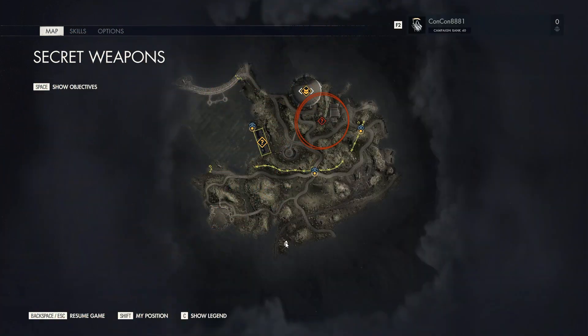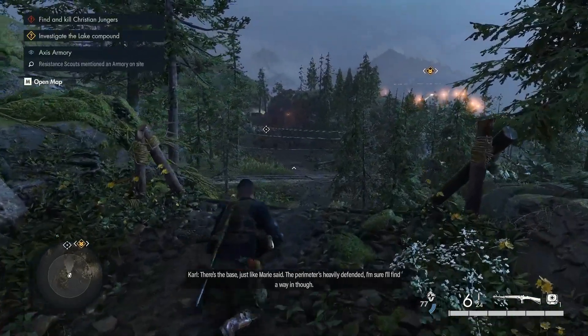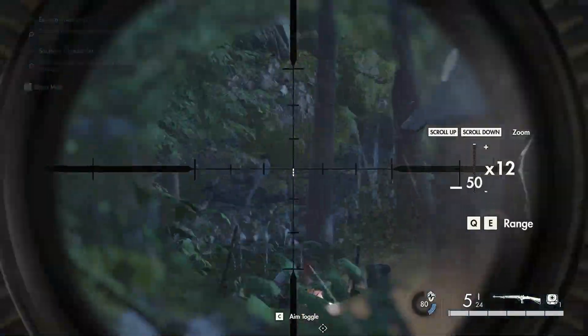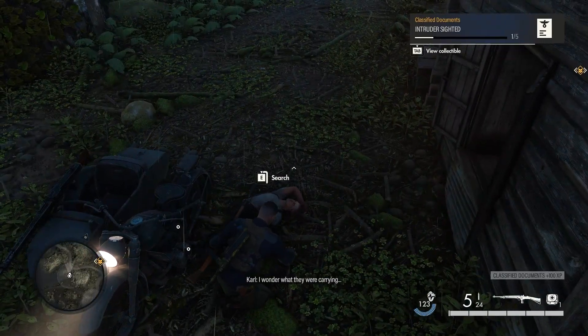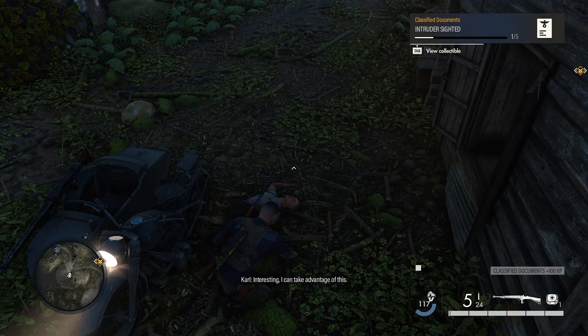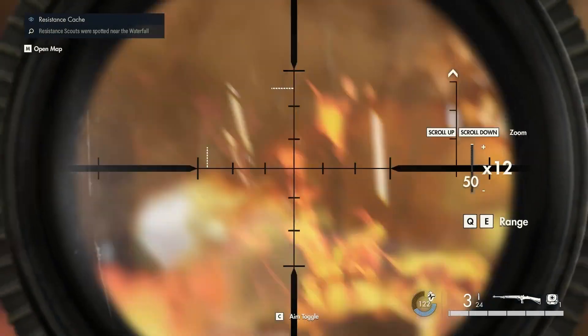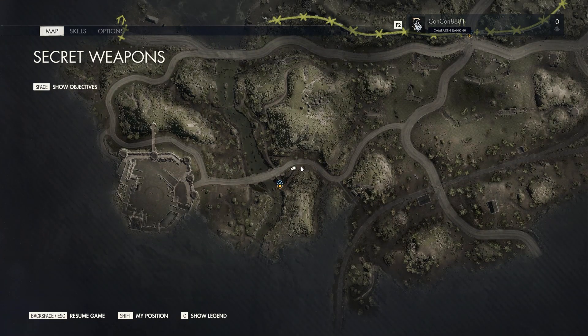Starting right from the beginning of the mission, as you proceed to the first little drop, you're going to aim at this area on the map. You'll see there is a dude who will arrive on a bike. You will have to kill this dude and loot him for the first collectible. Make sure you do this before he leaves with the bike. There is also a medal you can get in this mission where you destroy five types of vehicles, starting with that bike.